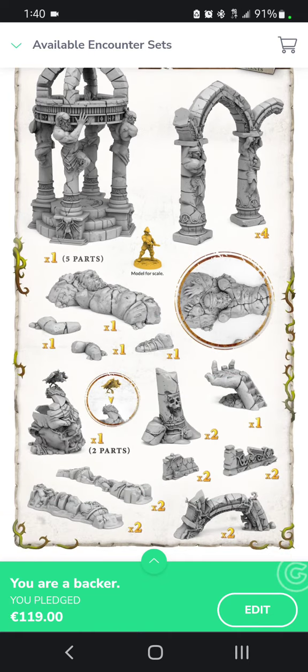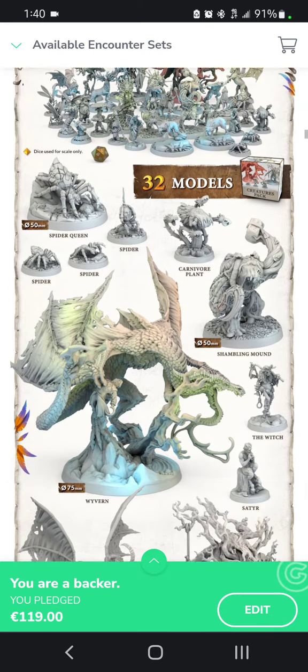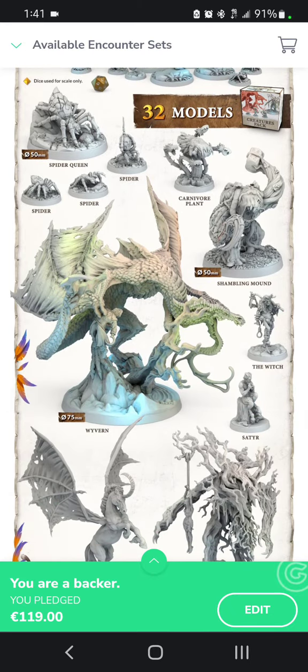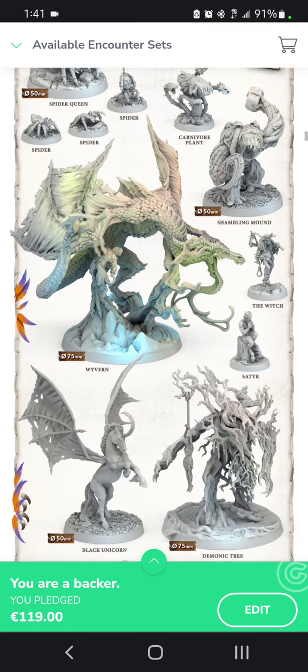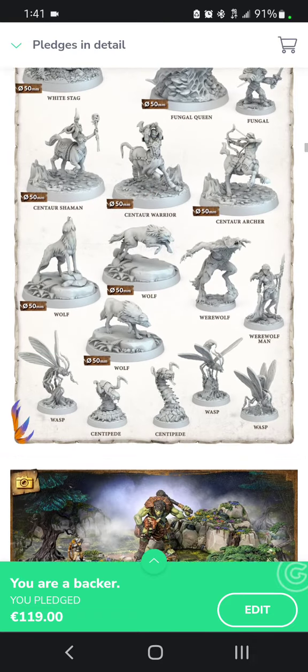Giants. These are pretty, but again, I'd rather have minis than scatter terrain. So I'm going to get one of these creature packs. It's €25 for only 32 models, but that Wyvern is gigantic. You get some big stuff in here. So that's pretty fun.